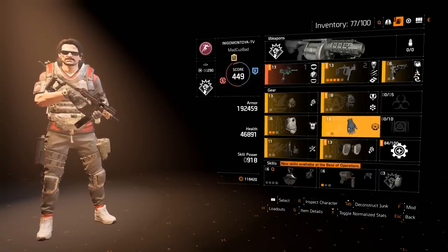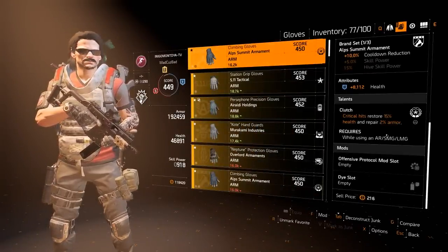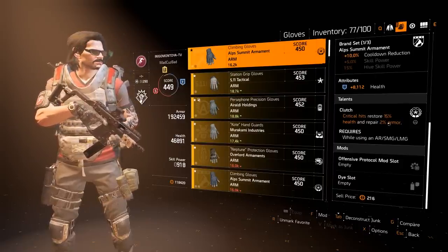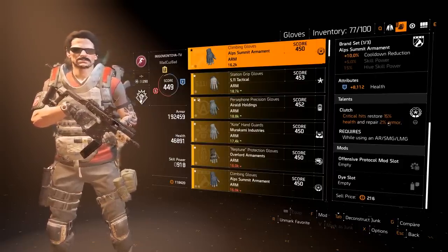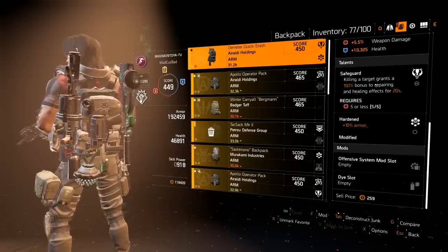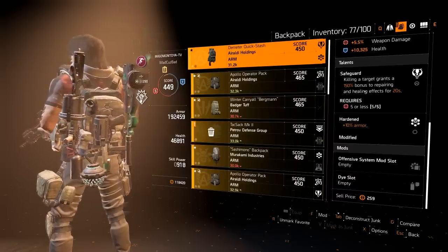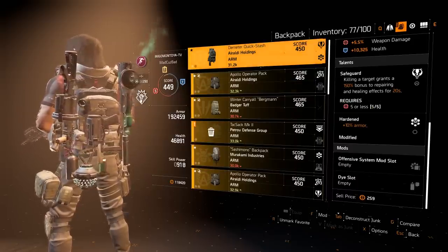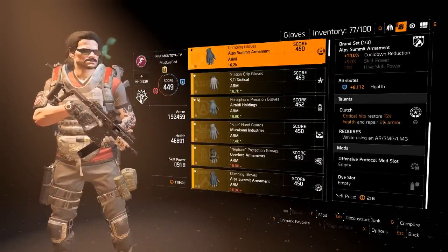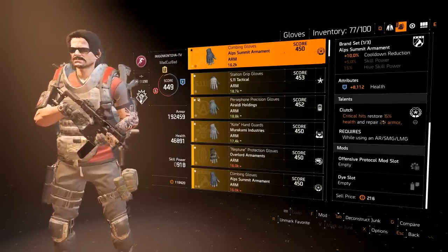The higher the rate of fire the better the healing, and here's why we're running Clutch gloves. Critical hits restore 1.5% health and 2% armor. You want to make sure you have as close to 60% crit chance as possible with this build — the more you crit, the more you heal. The backpack is really important: the Safeguard talent gives a 150% bonus to repairing and healing effects for 20 seconds, and it changes your armor on crit from 2% to 5% per crit, and health healing to 37.5%.